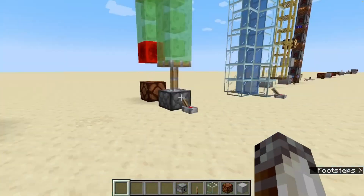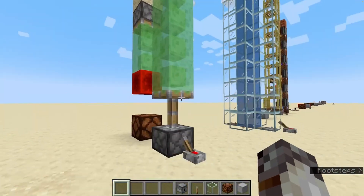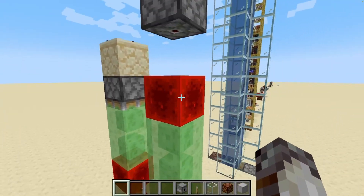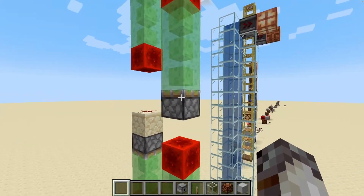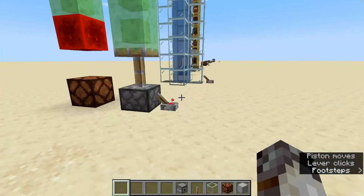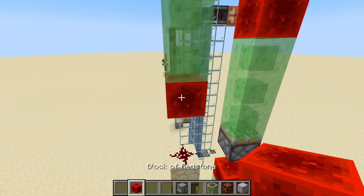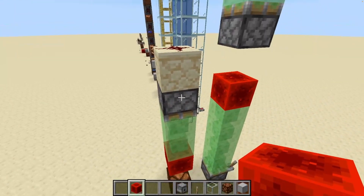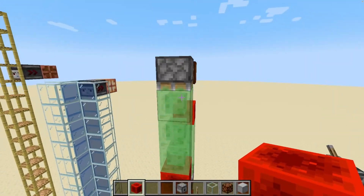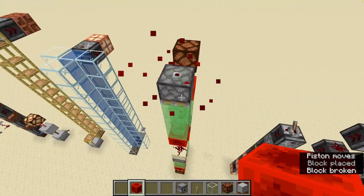Next is the classic sticky piston slime block Redstone block elevator. Essentially, each sticky piston pushes a series of slime blocks attached to a Redstone block, which pushes that Redstone block into the next piston, carrying it as high as you want to go — very easy, very reliable. We also have its downward counterpart. You want to send the signal into a block which powers the sticky piston, rather than straight into the piston, because of quasi-connectivity — sticky pistons and Redstone blocks behave in a very particular way in Java edition.